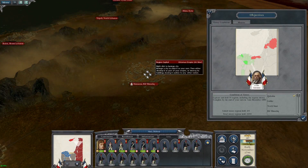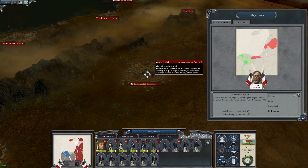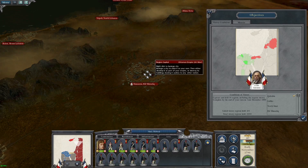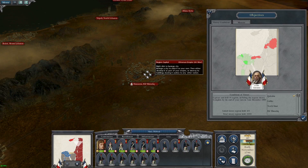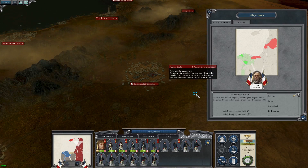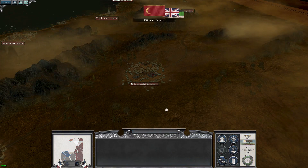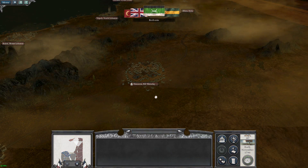Damascus's home region was called Riftimshak. I wonder if it's still called that. Let us end the turn and see if we have to fight a battle anywhere.